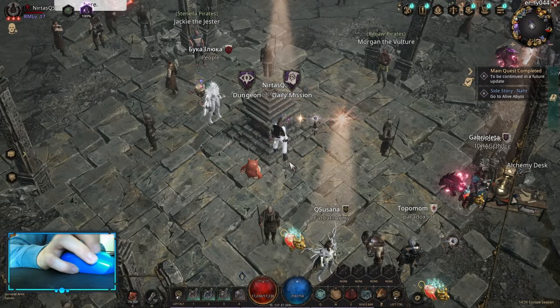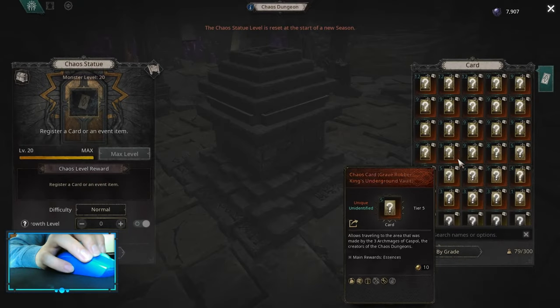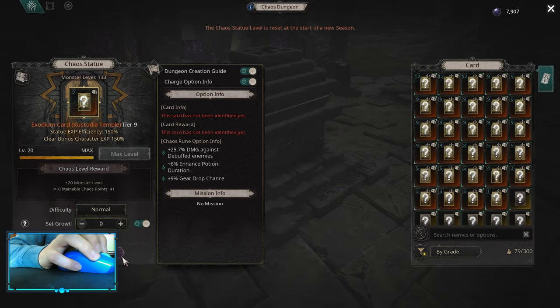After you drop your Axodium card from the ancient monsters, you go into the Chaos Statue, you add your Axodium card. I'm gonna do tier 9 — don't go too much on growth level because those monsters are really strong.